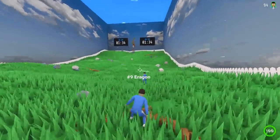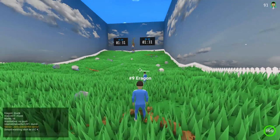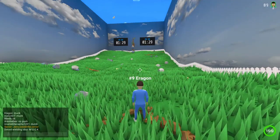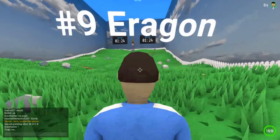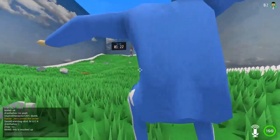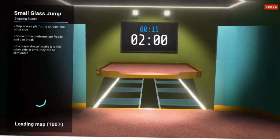Limit your jumps — if Danny turns while you're midair he'll see you falling and that won't end well. Also, use the A and D keys to move around obstacles rather than turning your camera with the mouse.